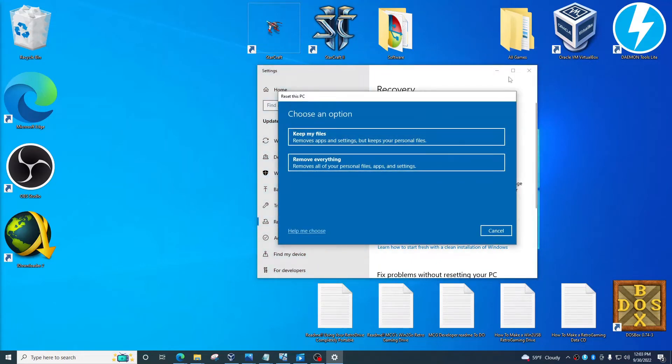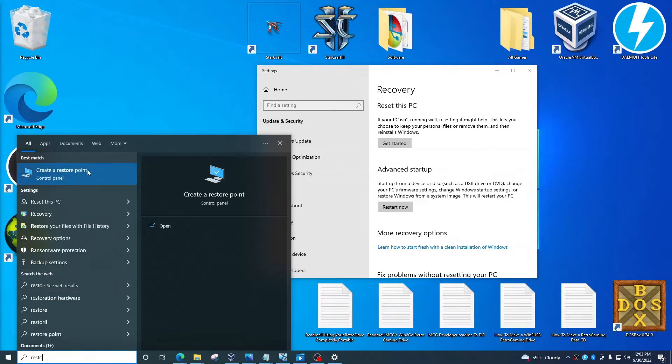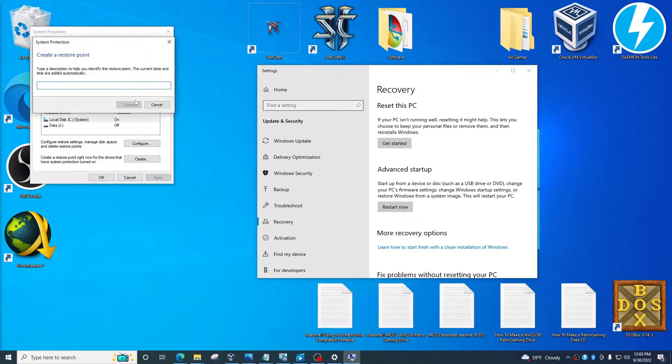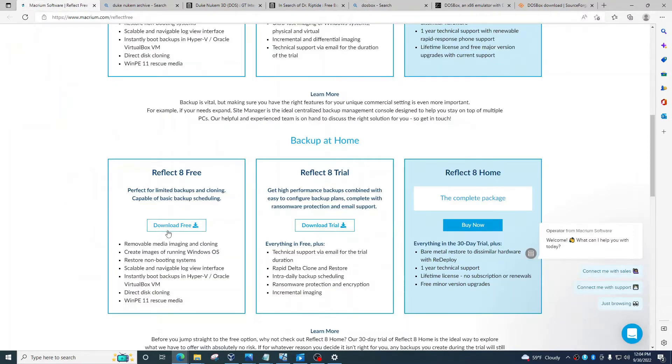You can just hit 'Get Started' and start resetting. Or you can use a restore point — create a restore point and call it 'original state' or whatever, so you can restore to it every time your computer starts getting buggy. You could also use something called Macrium Reflect, which I've used in the past. It basically images your computer and you can re-image it to whatever backup you made.